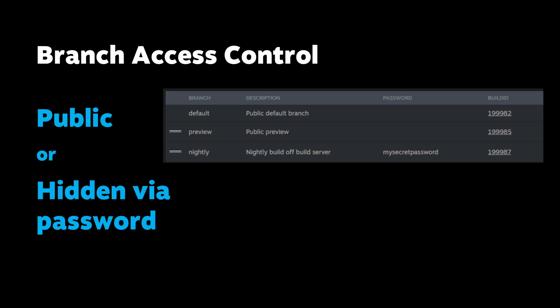Branches can be public or password protected. Password protected, hidden ones are super handy for keeping early builds under wraps. There's a special branch called default, which is where everyone starts off on. The primary version of your game will be on the default branch, and this is what players will download when they first buy your game. From there, players can choose to switch to a different branch that they have available to them.